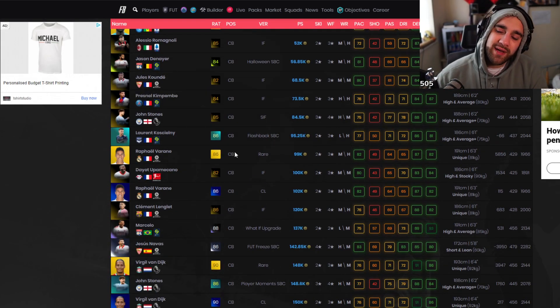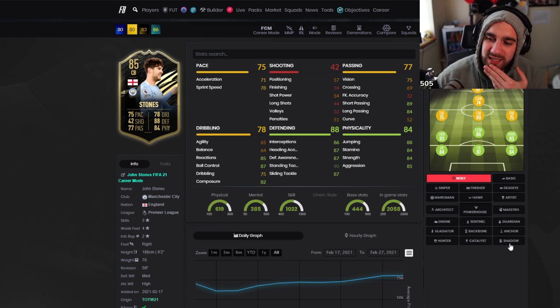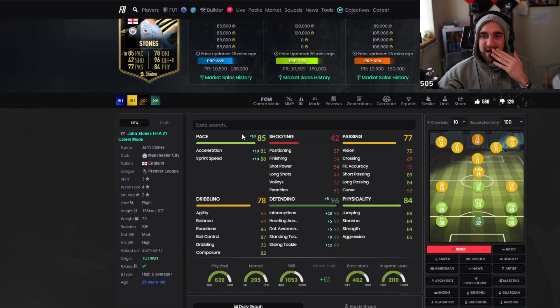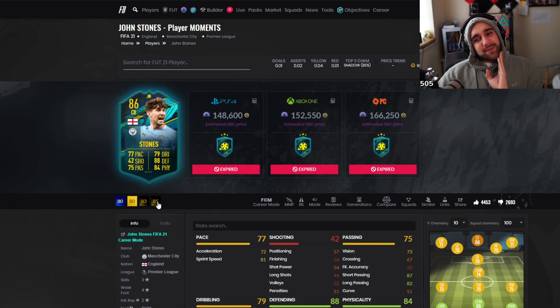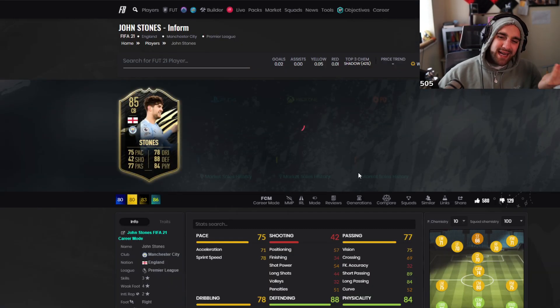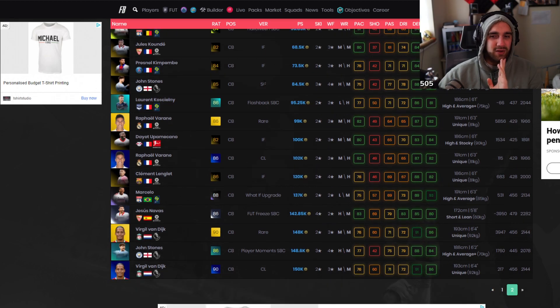John Stones — 75 pace. His strength is about 84. He has decent passing. You put a shadow on him and he has 85 pace, rated 86. But just because I showed you Kavak before, you can just go for Kavak and there's no need to pay 100k for this guy when you can just get Kavak for now.